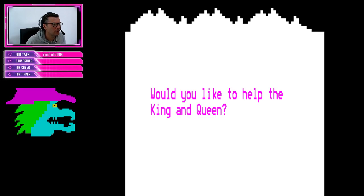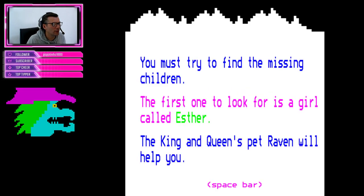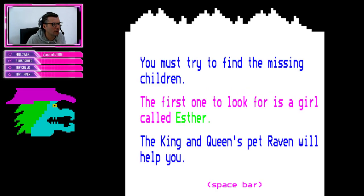Would you like to help the king and queen? What happens if you type no here? I won't, but what happens? You must try and find the missing children. The first one to look for is a girl called Esther - I remember that name from playing this. The king and queen's pet raven will help you. Here he comes. Here he is. Alright mate, how are you going to help exactly?